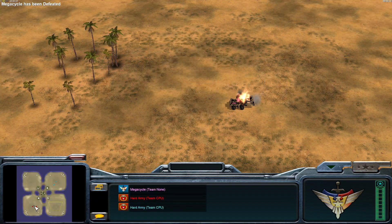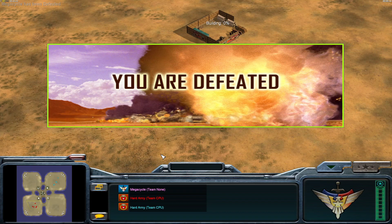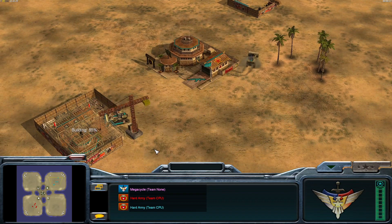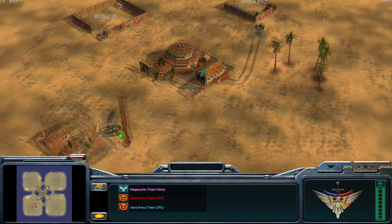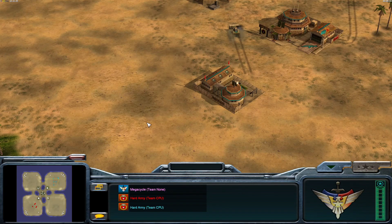Whenever I played Generals with some of my friends way back when, I'd always go a random color and like 70 percent of the time I would be pink. I don't have anything against pink, it's just not my color. Barracks and power plant coming online for both factions.